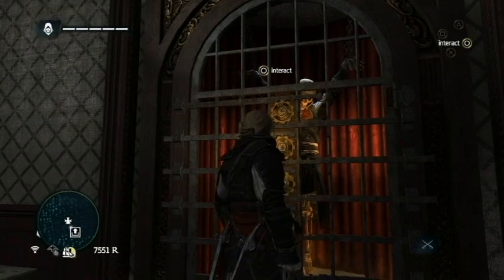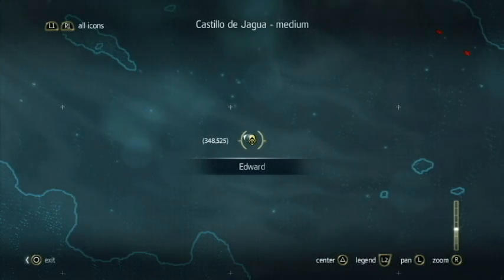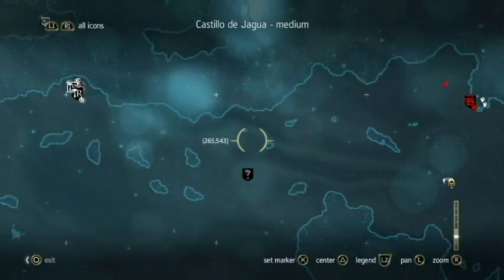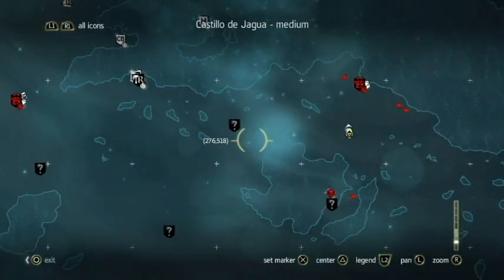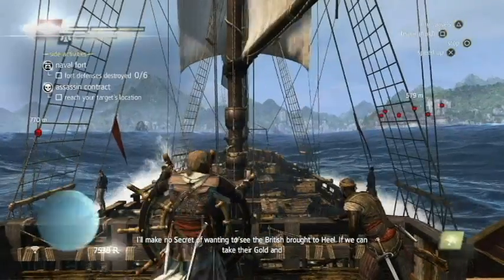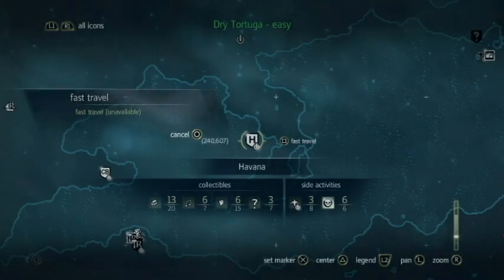Another thing I really liked is the map system. On the PlayStation 4, you just press the touchpad and it will bring you to the map. I'm not so sure about other consoles, but I assume on the PlayStation 3 it's the select button. On the map, you can highlight whichever area you want to go to and it will set a marker, so you know which direction to head. There's also a fast travel option for areas you've already discovered, and it makes traveling from one place to another a lot easier.